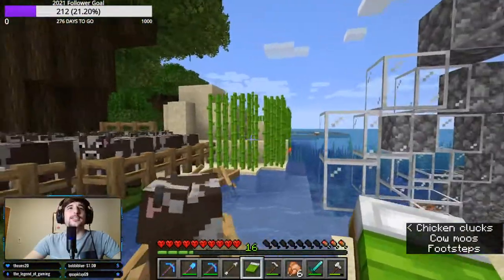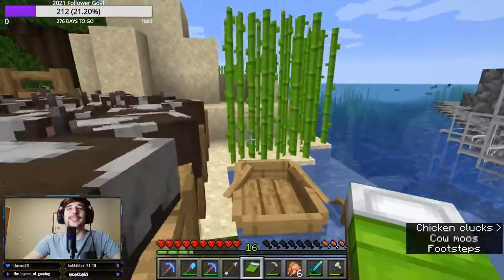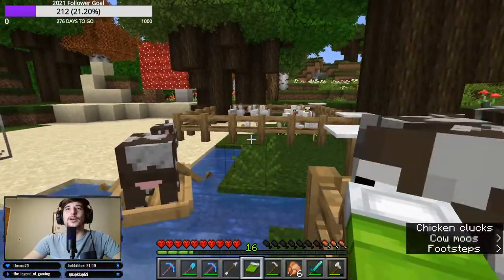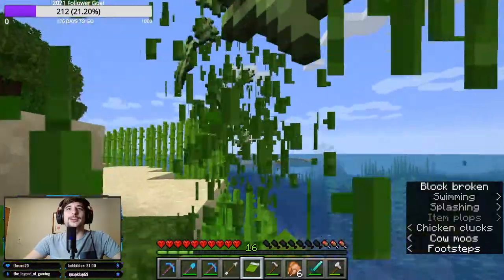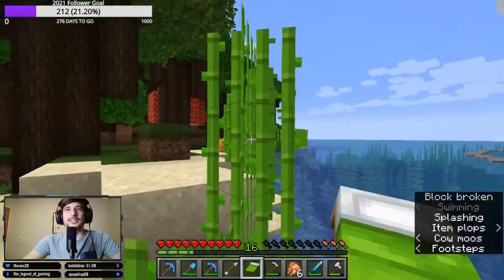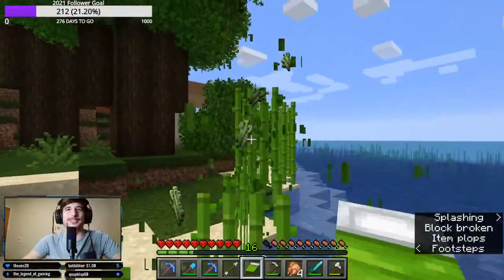I want to show you guys I planted sugar cane all around the island — it's really cool. Let's see how many we can get because it's planted all around, and I also planted a lot of wheat around it to feed the animals. Let's start by breaking these. I wonder how much we'll get in our inventory because it's quite a large island, but we'll see. Will we have enough inventory space? I'm not sure, but we'll see.